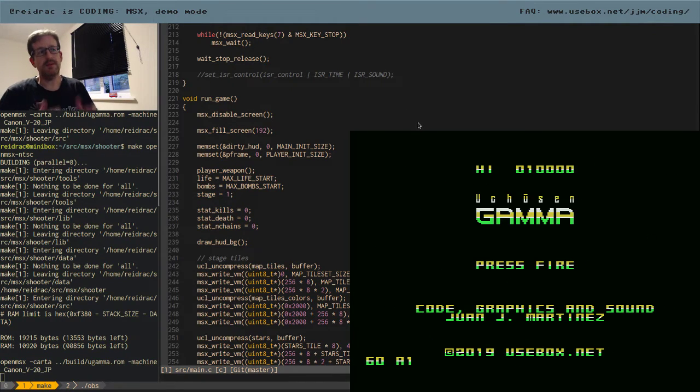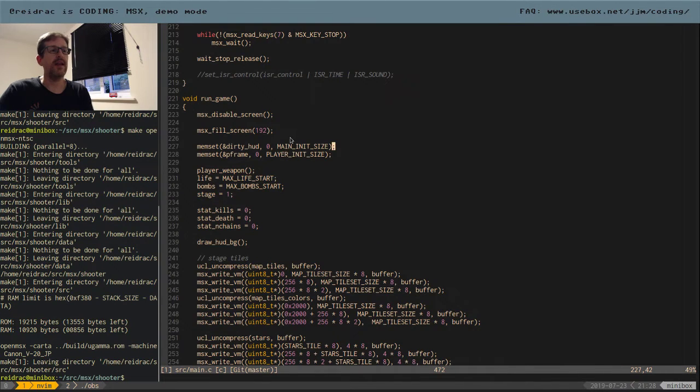So this is going to be one of those sessions where I try something and it may or may not work. The basic idea is that I would like to emulate the attract mode that arcade machines had in the past. After some seconds without you doing anything - just listening to the music - we could start automatically a demo, which is basically a recorded game where you can see me playing.